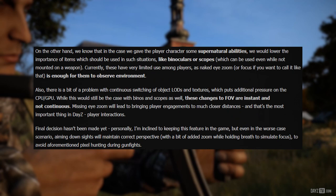On the other hand, we know that in this case we gave the player character some supernatural abilities. We would lower the importance of items which should be used in such situations, like binoculars or scopes, which can be used even while not mounted on a weapon. Currently these have very limited use among players, as naked eye zoom — or focus if you want to call it that — is enough for them to observe the environment. There is also a bit of a problem with the continuous switching of object LODs and textures, which puts additional pressure on the CPU and GPU. While this would still be the case with binoculars and scopes as well, these changes to field of view are instant and not continuous. Missing eye zoom will lead to bringing player engagement to much closer distances, and that's the most important thing in DayZ — player interactions.